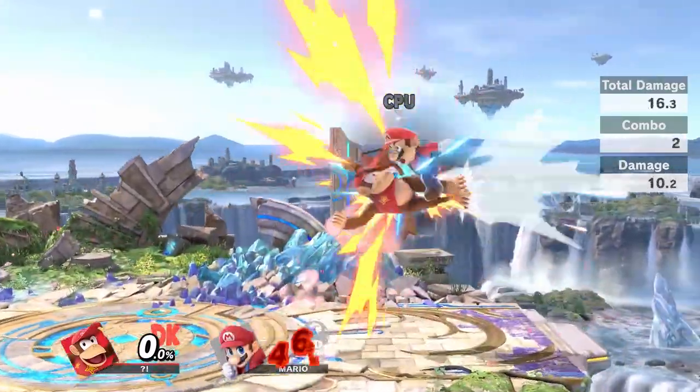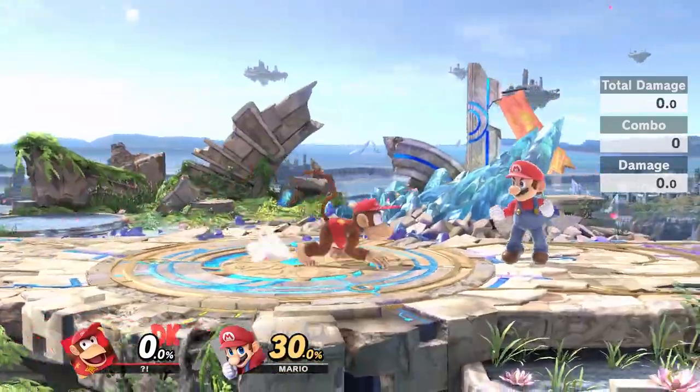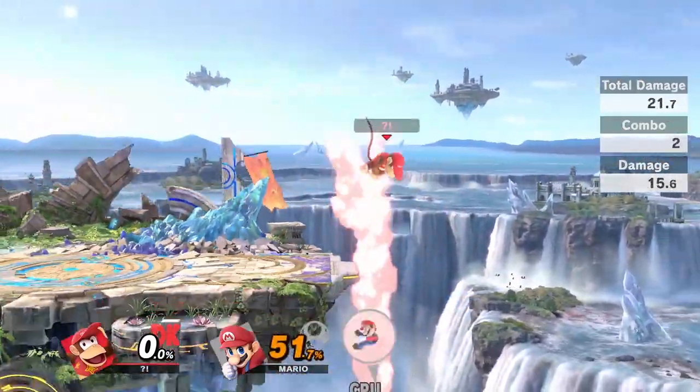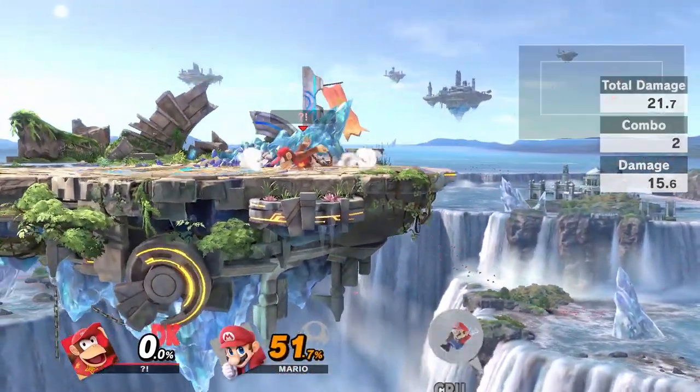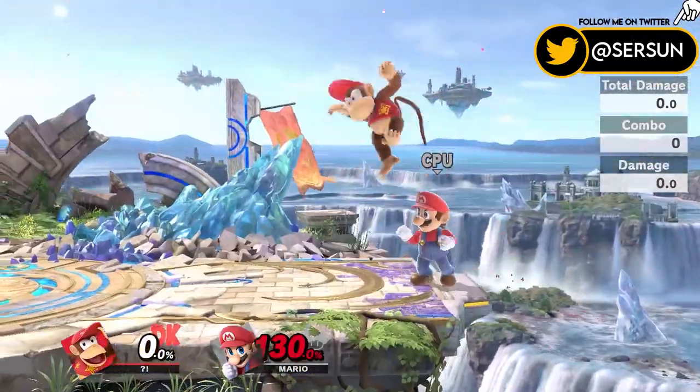Landing with neutral air can combo into all your aerials, including forward air, up air, double back air, and down air spike. This will continue to combo at higher percents and will lead into kills.